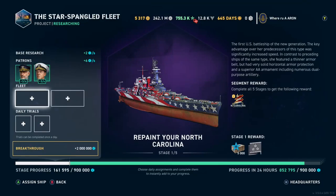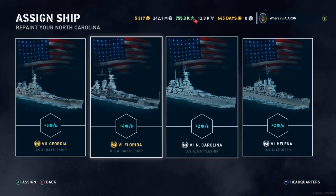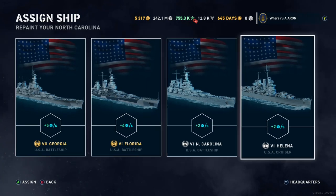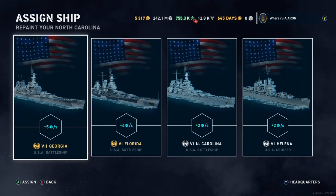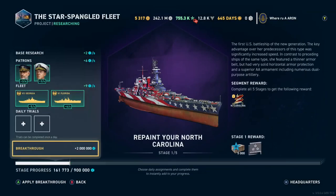In 24 hours we'll have that much done. We log in 24 hours again and it will keep going, so on and so forth. In the meantime, we have ships to select from as well. Now, if you do not have the Georgia or the Florida, just select these two. But the Florida does four points per second and the Georgia does five. So obviously you want to choose those ships — Florida, and then Georgia.